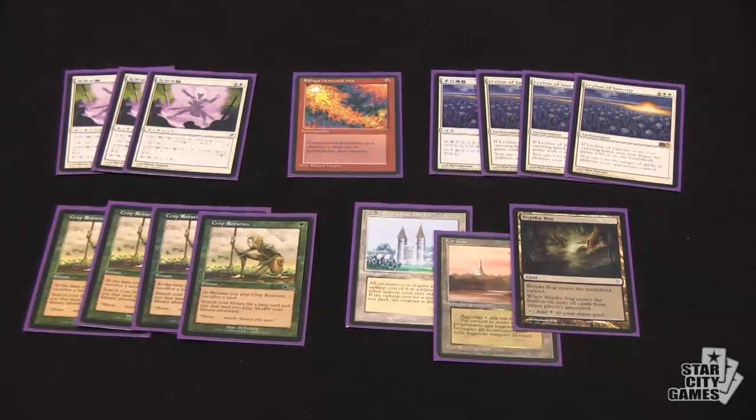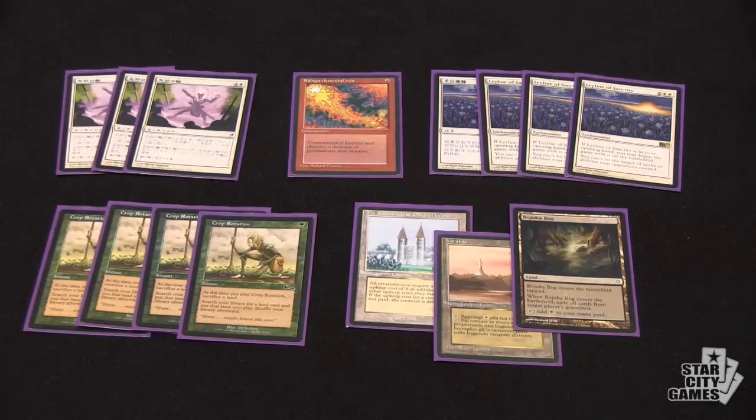Moving on to your sideboard, you've got some interesting choices. You have a Crop Rotation package with the Tabernacle at Pendrell Vale, Karakas, and Bojuka Bog, which I think are somewhat self-explanatory. But Crop Rotation is also very good against Wasteland. It's obviously very good in a deck with Valakut, allowing you to go get a Valakut pretty much whenever. The Tabernacle in particular — we were talking about how it's good against Elves and Goblins, matchups you'd expect it to be good against.